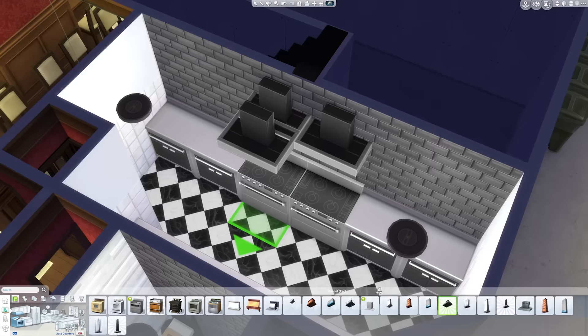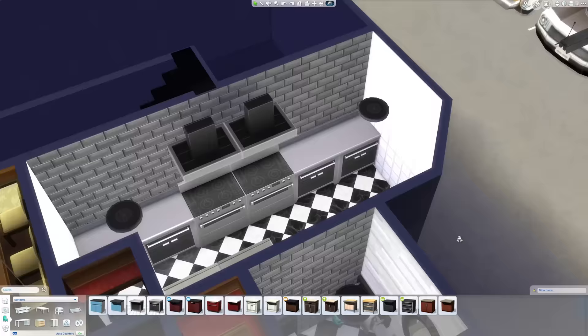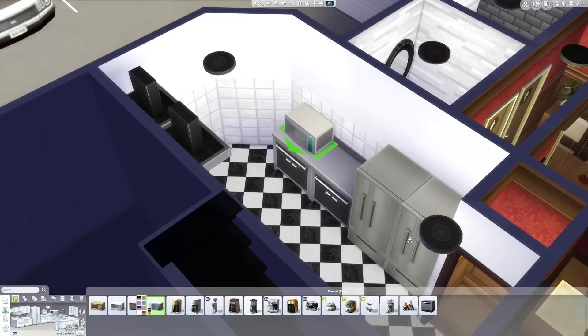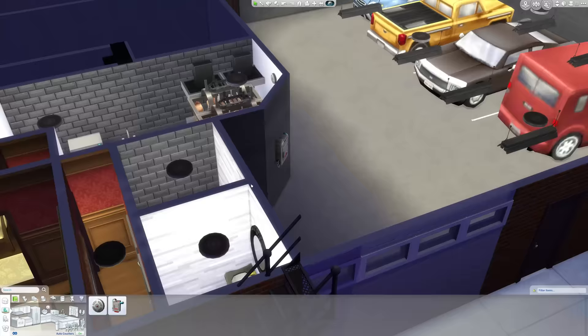Mirrors and windows make places look so much bigger than they are, and if you have those two things you have something that looks a lot more spacious. If you go into a room that has no windows and just a door it's so claustrophobic, but just brightening it up with a window or some mirrors just makes it so much nicer.